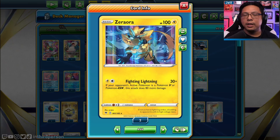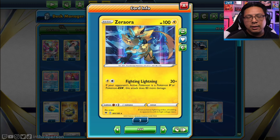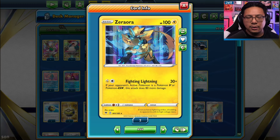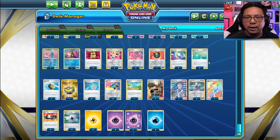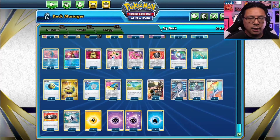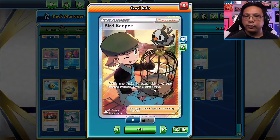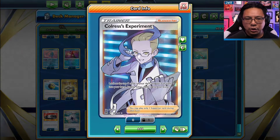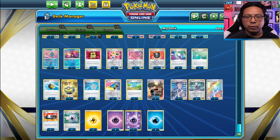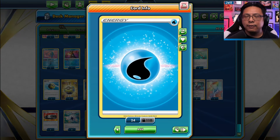Zeraora is in here primarily as a free pivot, but you can hit for weakness with lightning because it only takes one Mirage Gate to charge up. We also have two Quick Balls for setup, two Ordinary Rods to get Pokemon and energy back into the deck, one PokéStop for digging further into the deck, one Bird Keeper for pivot and drawing cards, four Colress's Experiment — a Lost Box essential — two Choice Belts, and for energy: three Capture Energy, three Lightning, three Psychic, and five Water Energy.